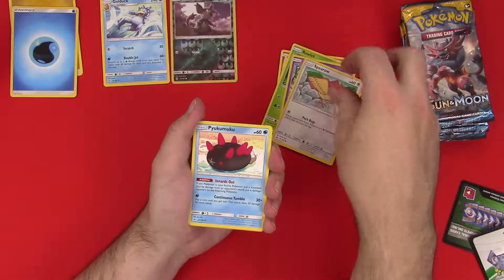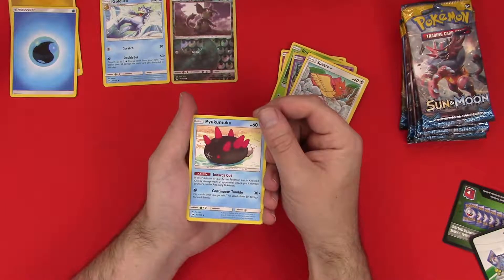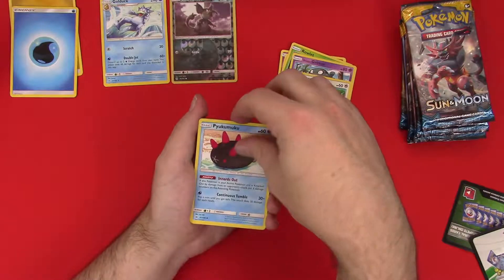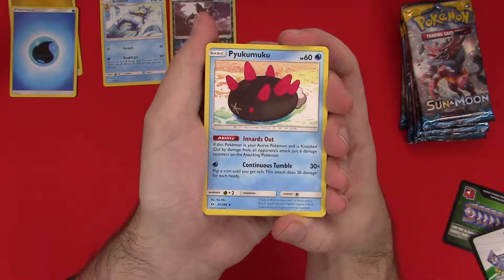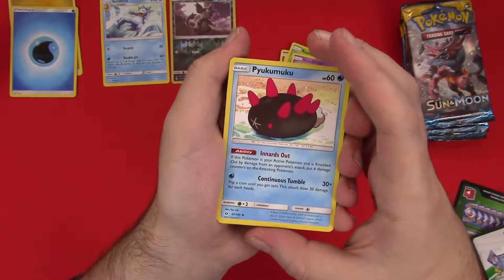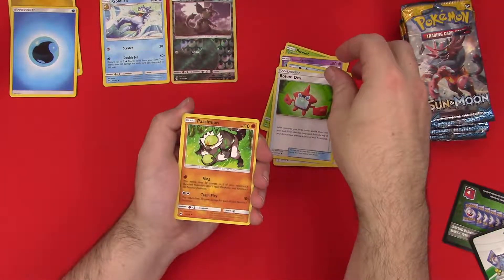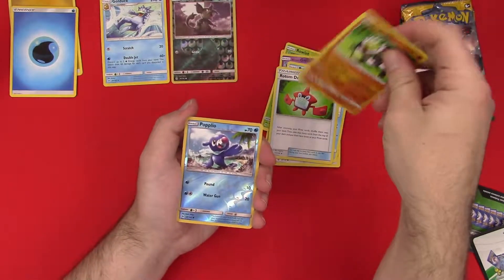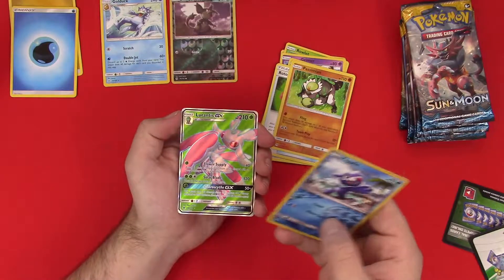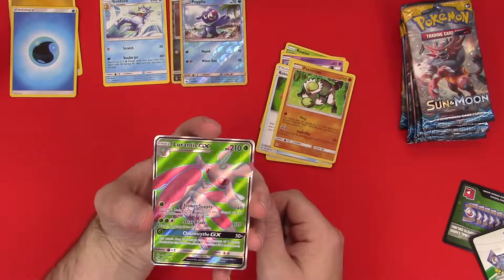A Spearow — something's good back there. I need Professor Caroline here to help me with pronunciation: a Pyukumuku — sure, we're gonna go with that. Man, look at that ability: if this Pokemon is your active Pokemon and is knocked out by damage from an opponent's attack, put six damage counters on the attacking Pokemon. I think it's supposed to be like a sea cucumber. There's Rotom Dex — don't reveal it. Passimian — looks like a melon. A reverse Popplio, and starting off good: a Lurantis GX full art — I think that's the ultra rare version!